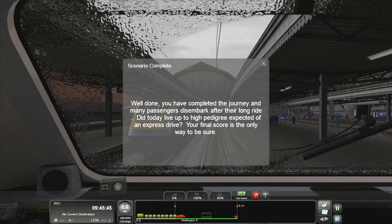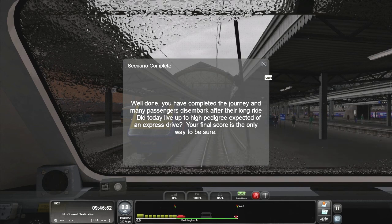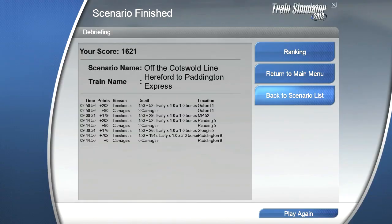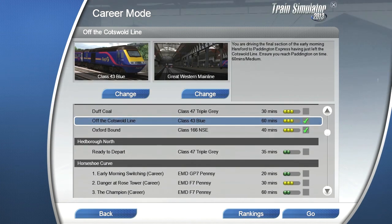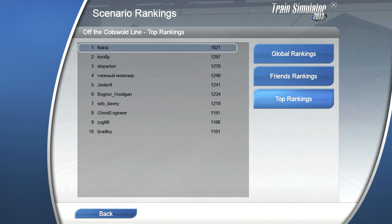Well done, you have completed the journey. Did today live up to the high pedigree expected of an Extra Drive? Your final score is the only way to be sure — that means the higher the score the better the driving, but I have to disagree. 184 seconds early. Only 26 seconds early at Slough — my record is 29. That's potentially 1630 points up for takings. The current high score is 1621 by me, and you are more than welcome to use my video as an inspiration to beat my top score. Thank you all for watching, bye bye.